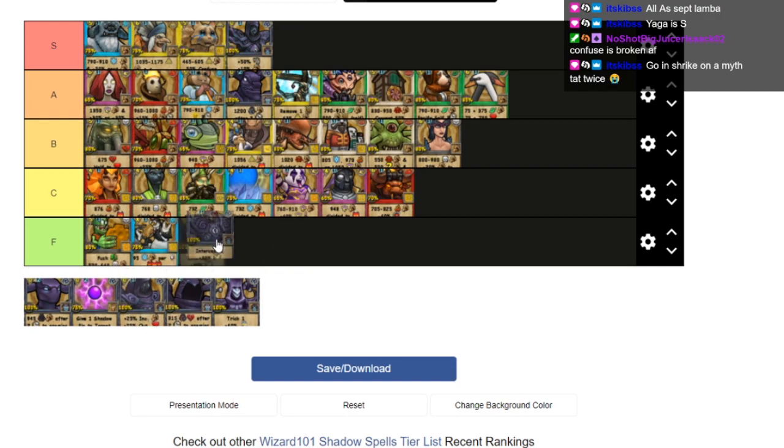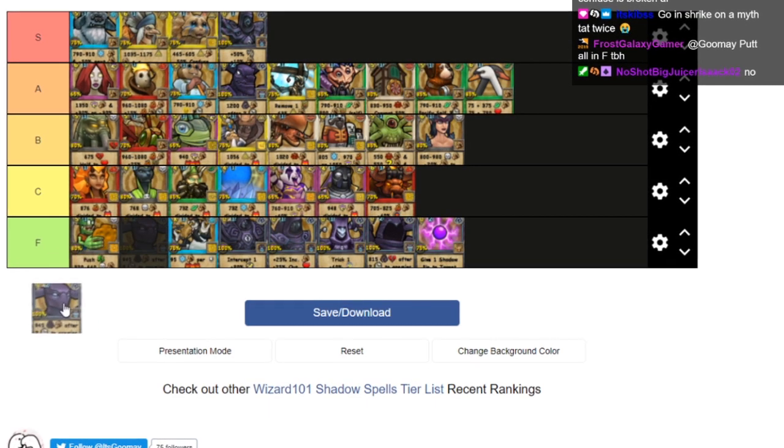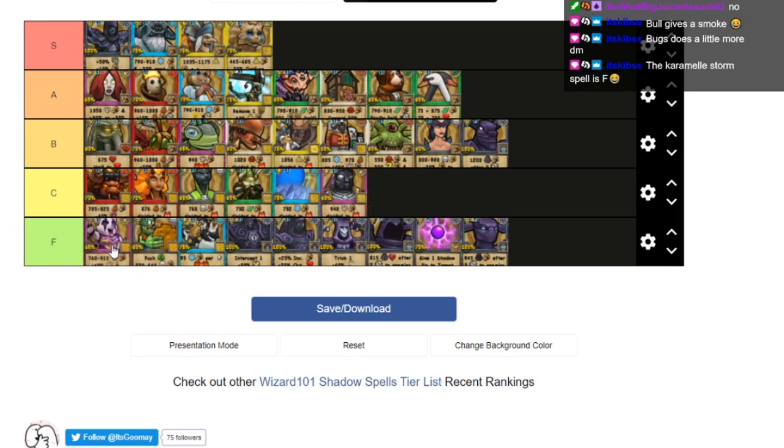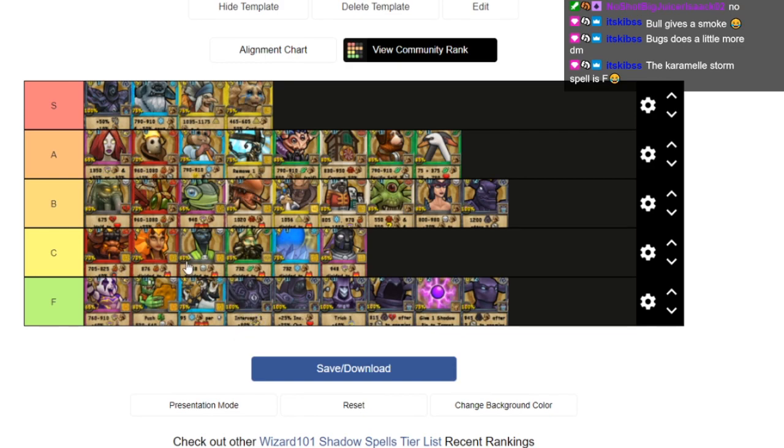Most of these leftover spells are just awful — F, F, F, F across the board. The Caramel Storm spell is definitely F too. It's decent for PvE but why use it when you can just Glow Bug? Most of the time you'll just blade up and go for a finishing kill. Overall I'm really happy with how this list looks — I think S-tier is perfect, and this is spot on.